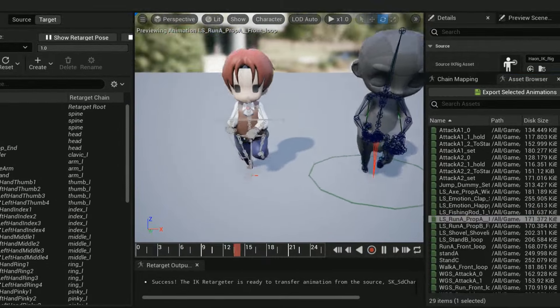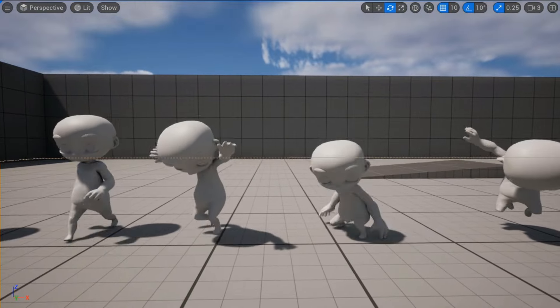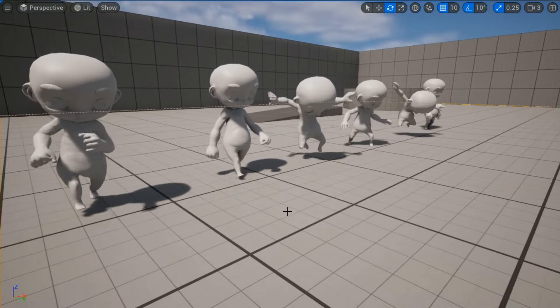In the last devlog, we made the animation of our main character, AO. And right from the top, these background checkers really bugged me. The second I try to wear my developer hat, my artist personality drags me back in.